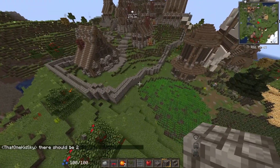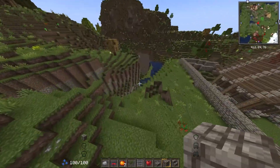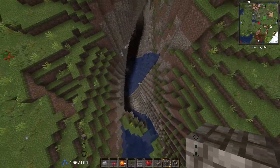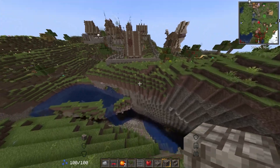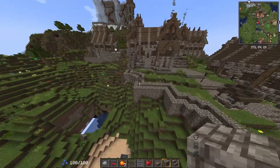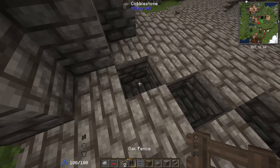Maybe do it right on the corner - there should be two entrances, but I'm thinking the main entrance. The problem is it's like: here's the main entrance to the town, and then here's this massive ravine that just goes down into the abyss. Not exactly the best entrance way, but there's really nowhere else to put it because everywhere else is just cliff.